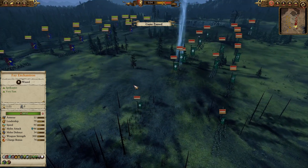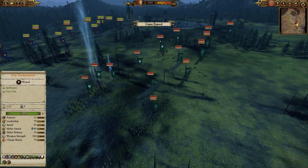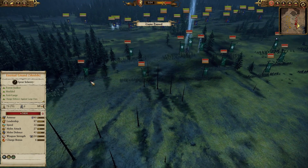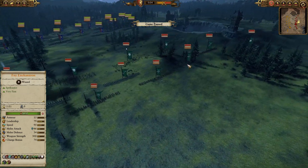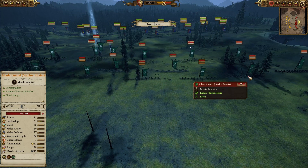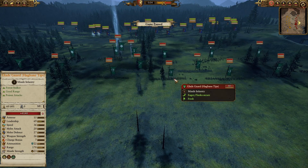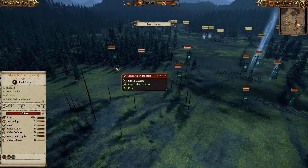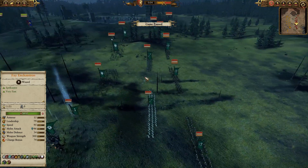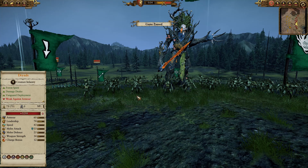My opponent brought five units of dryads in the front line, one of them the Regiment of Renown Frozen Heart. He has four units of eternal guard with shields for the secondary line and flanks, and five units of glade guard — four with starfire shafts and one in the middle with hagbane tips for poison. He also brought two units of glade riders with spears on the flanks.